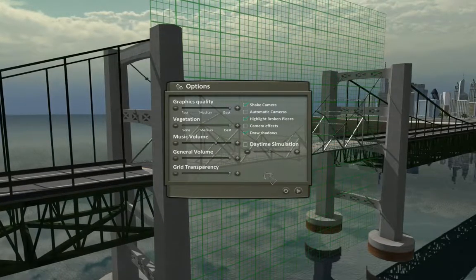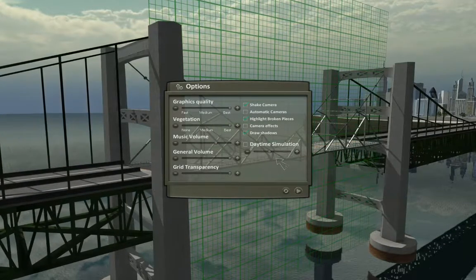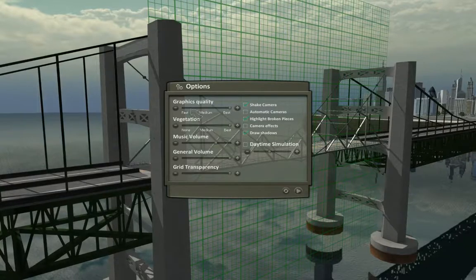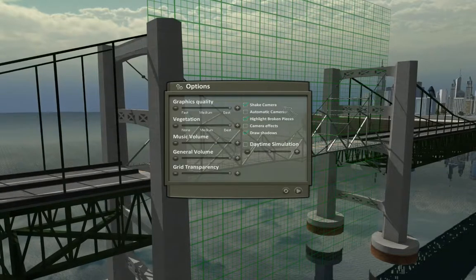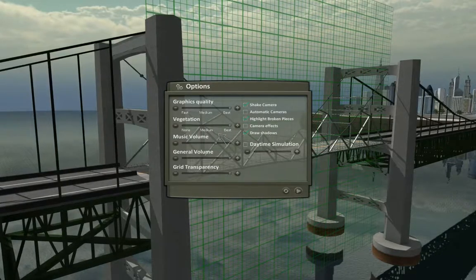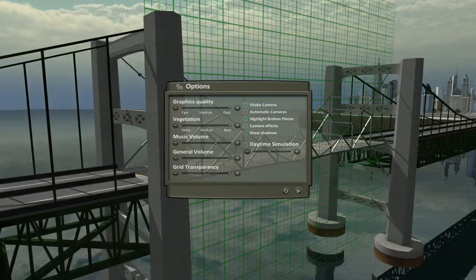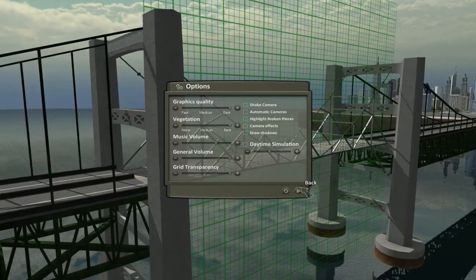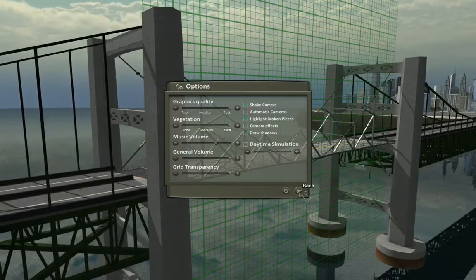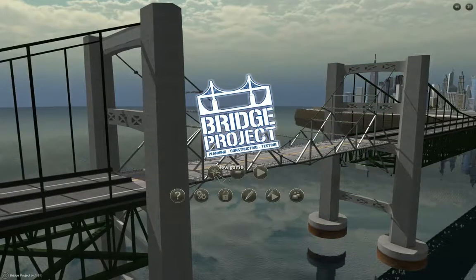It's pretty straightforward in terms of the basic graphics options offered — fast, medium, or best. Vegetation is non, medium, or best. And then just volume and the grid, whether or not you see the green grid line. It's a very basic option system, but it works fairly well.